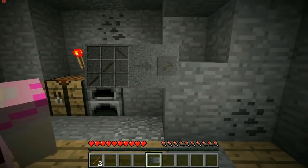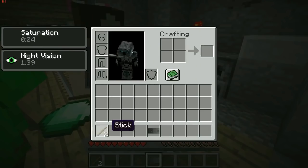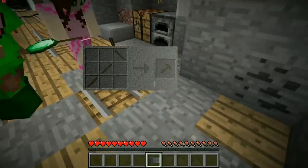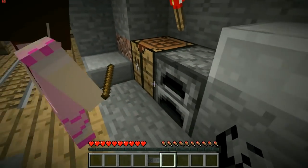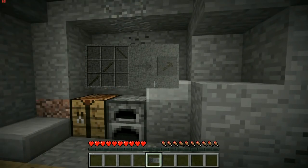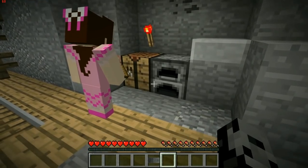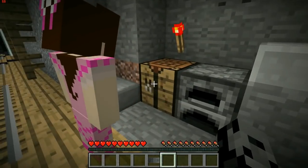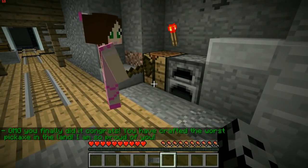I only have one stick — you didn't pick it up! All right, there you go. Let me look at the recipe again. It's two sticks and then one in the corner. Okay, two sticks and one — you've got this! Why is this so hard? It's the easiest recipe I've ever seen. Okay, I made it! 'Congrats, you have crafted the worst pickaxe in the land. I am so proud of you.'